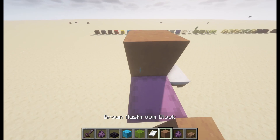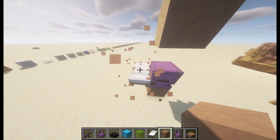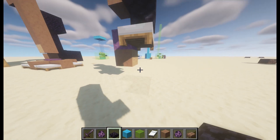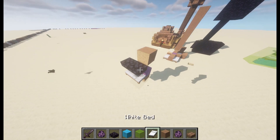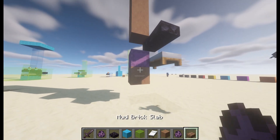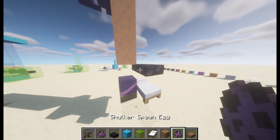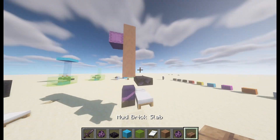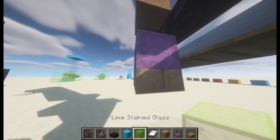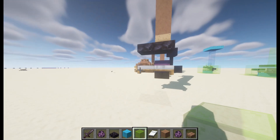The most compact I could make it is this — just doing this, and that's as compact as you can get right there. It's quite easy to build in survival, but transporting the shulker would be very hard. This is it, basically.